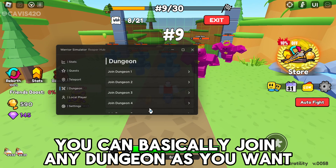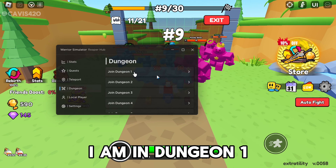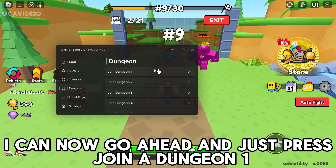In the dungeon tab, you can basically join any dungeon you want. I'm currently in dungeon one, so if I press join dungeon one it will join that dungeon.